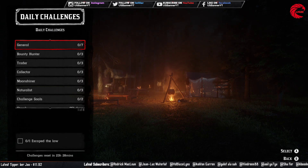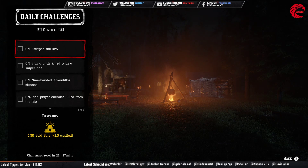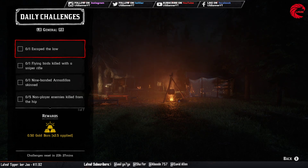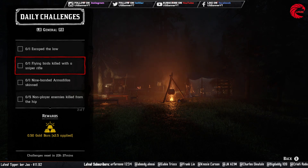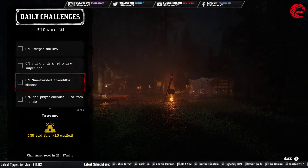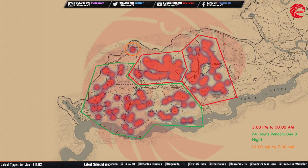You have to do 22 daily challenges. Starting with the seven general daily challenges — the first one is escape the law: commit a crime, then run away from the law. Then you have to do one flying bird kill with the sniper rifle, and then one bandit armadillo skin. Here is the location for the bandit armadillos.